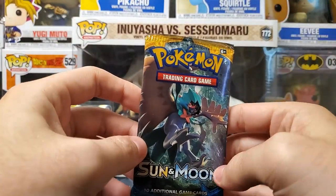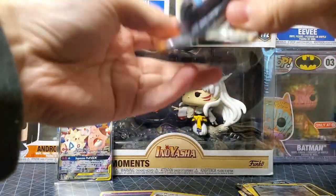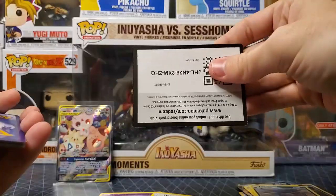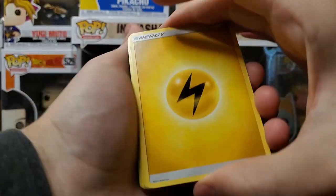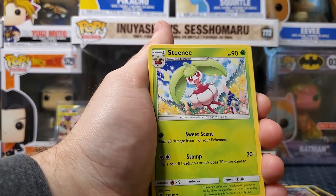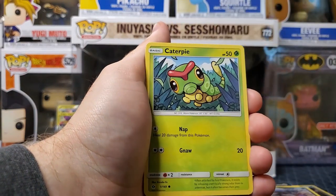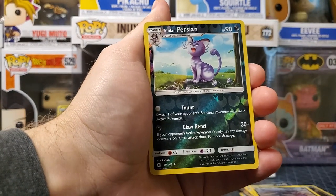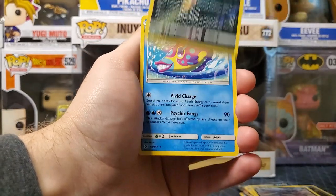Alright, we got two V's so far. This is Sun and Moon base again. We got our code card. Lightning speed — just like our pack openings! Steam Energy, Energy Retrieval, Corsola, Pineco, Caterpie, Yanma, Alolan Persian — that's an uncommon reverse holo. I like the reverse holos, they just look nice.